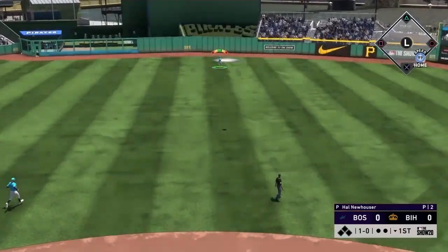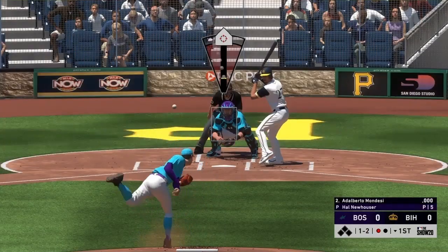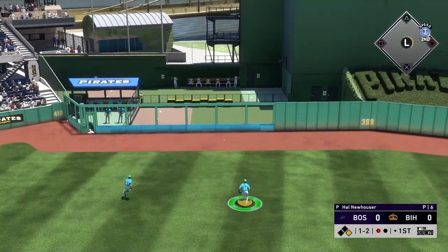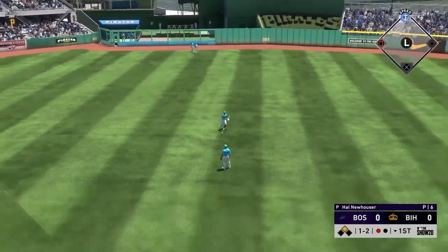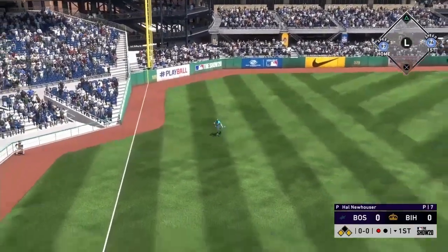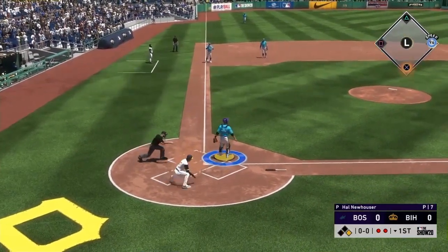Ty Cobb starts one out with a high drive into center field, but Mike Trout's got it. That was a really bad pitch — luckily he lines out. Sometimes it happens, man. This game can be wacky, and he is going to get two bases out of that. And a base hit right there. So that missed play is going to cost us, and he just went home. You know what? Things find a way of working themselves out.